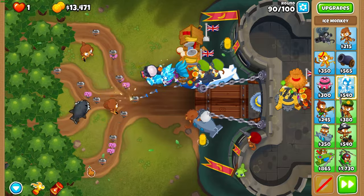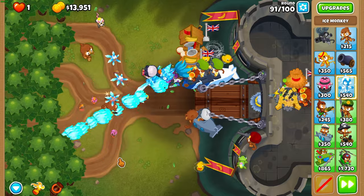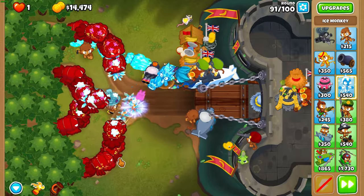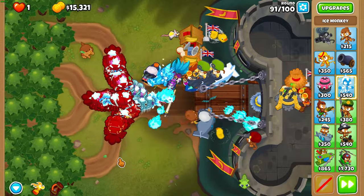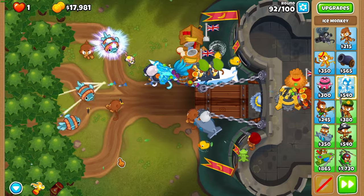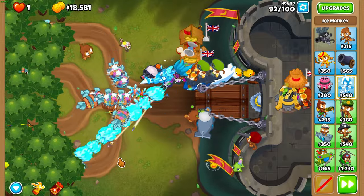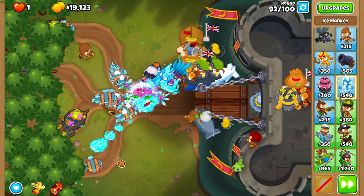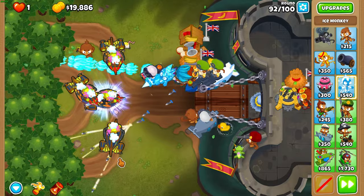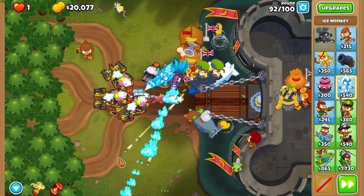On round 90, use Firestorm as soon as you see a DDT. DDTs are among the most vicious bloons in BTD6 — they are camo lead black bloons that go really fast. The middle cross path impale, which is what we have on this run, can't actually hit DDTs naturally, whereas the top cross path can. Luckily with Gwen, as soon as we use the Firestorm ability she lets towers around her hit leads, so we give our impale a camo village and just destroy DDTs super easily. The DDT rounds are 90, 93, 95, and 99.